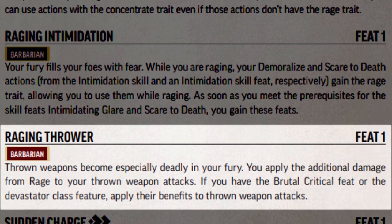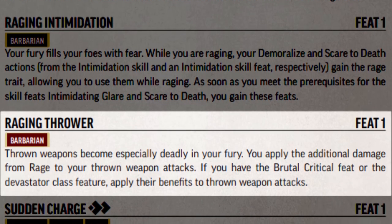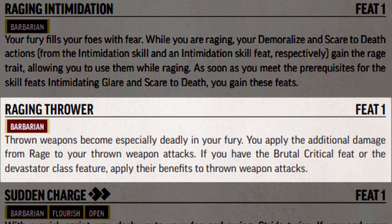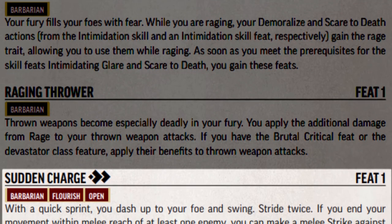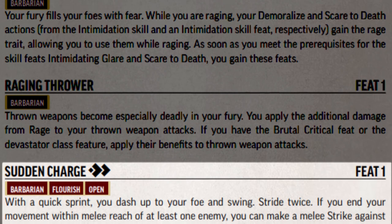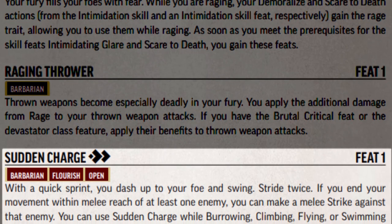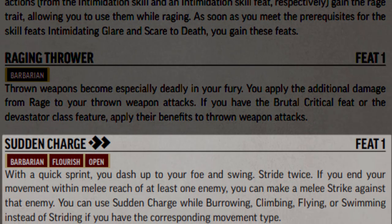Raging Thrower allows you to add the bonus damage from raging to thrown weapon attacks, with a few higher-level effects as well once acquired. Finally, Sudden Charge is perfect for getting into the fray fast — it allows you to Stride twice and make a melee Strike all for two actions, making it very cost effective.